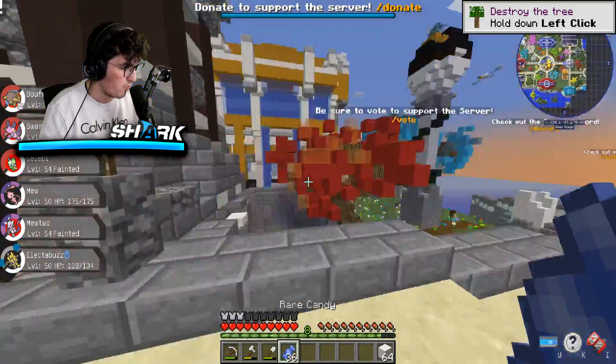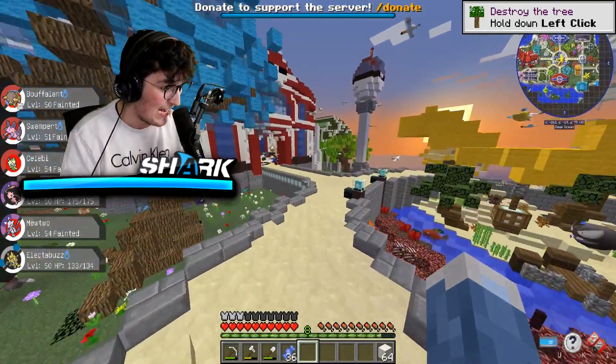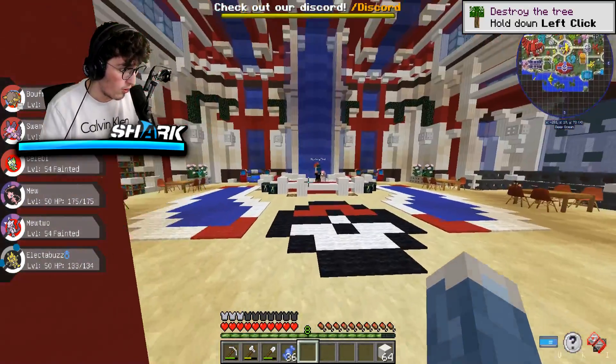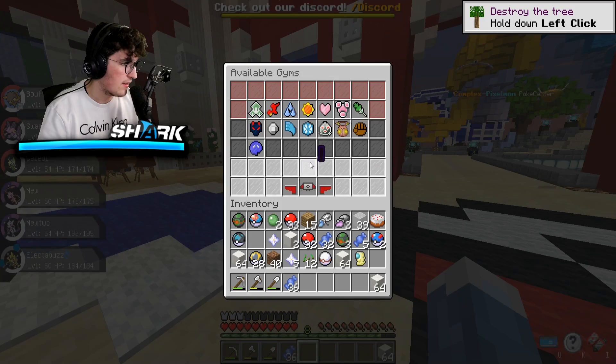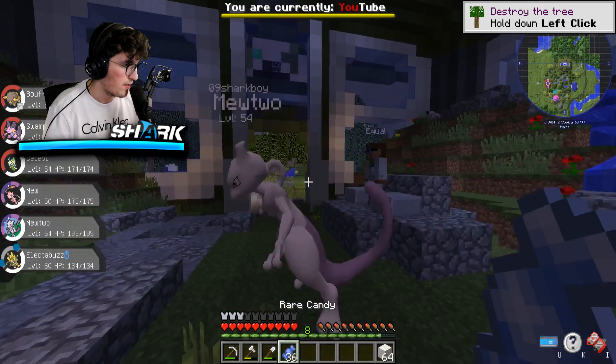This is just so absurd. There was a level cap on that gym for 55 — I spent all day leveling down my Mewtwo from level 80 to 54, yet she pulls out a level 59. Are you serious? There is no way. So if that's the case, then Mewtwo, come on. Let's — how about you come out here?